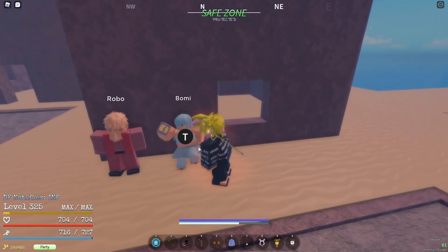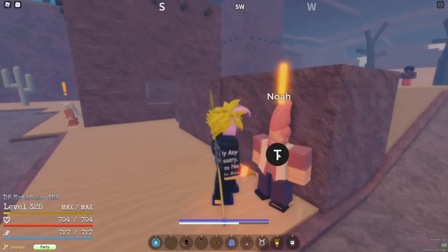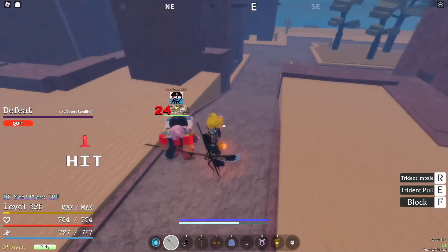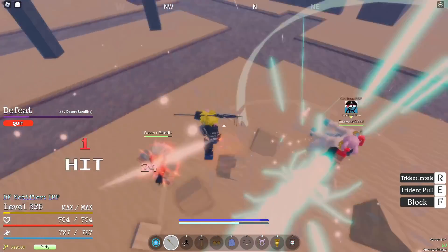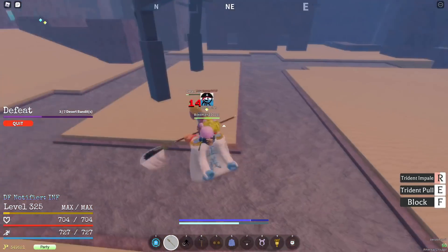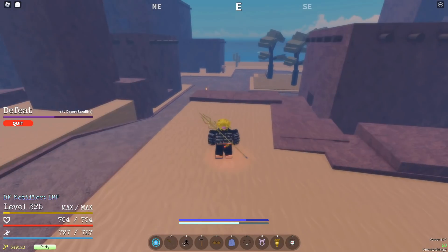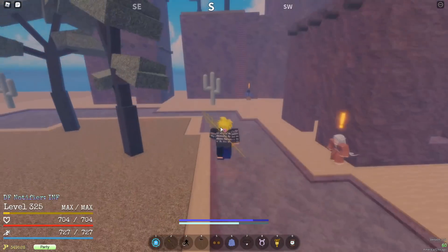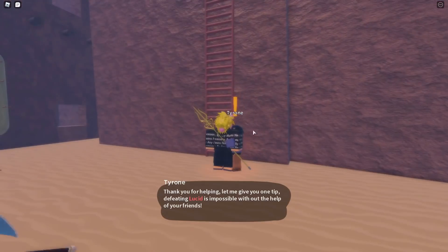At level 15, talk to Noah right here — he's going to give you a quest. You have to defeat seven of these desert bandits. These people gang up on you so you're most likely going to die, but you could probably deal with one at a time if you have good block and good strength. Remember you're also going to need stamina for better moves when you get fighting styles. Right now stamina is not as important, and if there are skill point resets you might as well put stuff into strength and defense. You're going to want to do that quest until level 20. I think at level 15 you go fight the boss here — talk to Tyrone and you can fight Lucid.